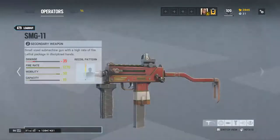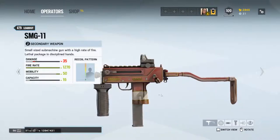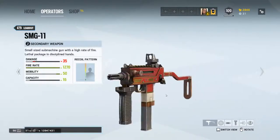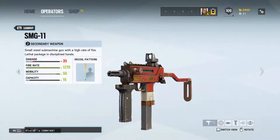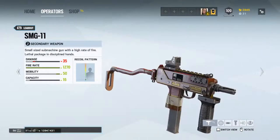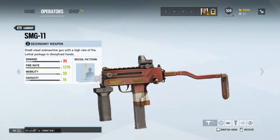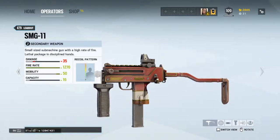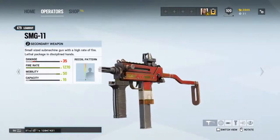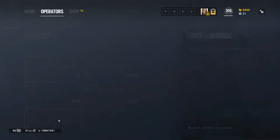Next we're moving on to the SMG-11, the god gun of them all. Vertical grip to try and counteract some of that horrible recoil they put on it. And also a muzzle brake as well — just to do the same. Got the red reflex on there as well for better aim.